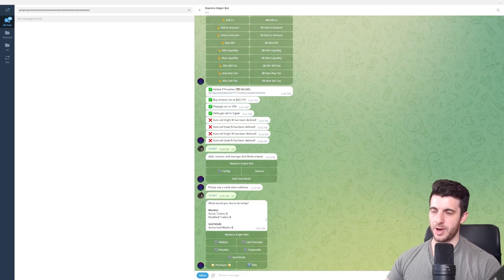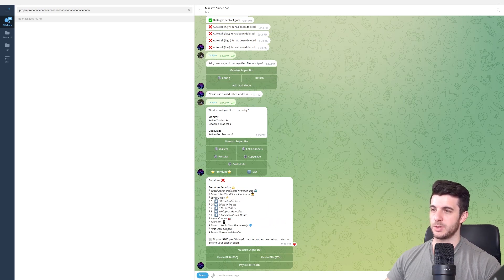Once you do a trade, it pops up with your active trades showing your profit, and you can click Sell 100%, Sell 50%, or whatever — simple as that. They also have a Premium tier which gives additional benefits: 30 trade monitors at once, 96-hour trades, 9 multi-wallets, 10 copy trade wallets. If you're just starting out like me, Premium isn't necessary — the free version with the small fee is more than enough. That wraps up my video on the Maestro Sniper Bot. If you have questions, join my Telegram, follow my Twitter, and subscribe to the channel. Thanks for watching!